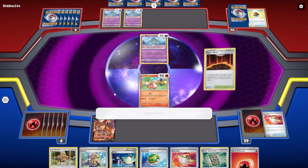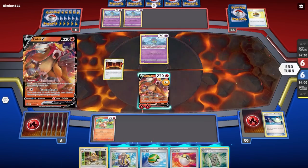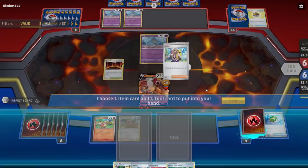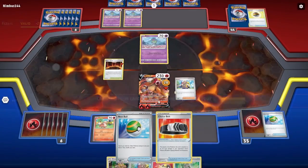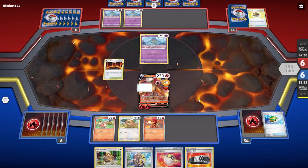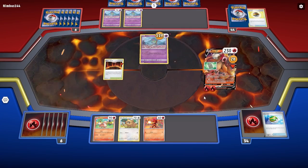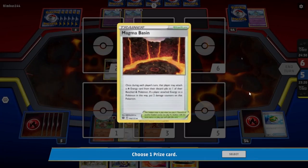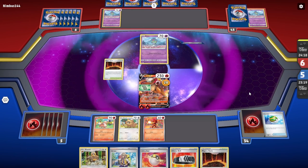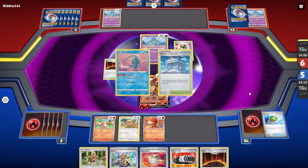I'm going to go ahead and Ultra Ball away a Fire Energy and also accelerate that Fire Energy with Magma Basin to Entei V. I specifically got Entei V so I could use its Fleet Foot ability to draw that extra card, because it's a good attacker turn one going second, and because I can attach Forest Seal Stone to it to get any card that I need. We'll go ahead and use Arvin for Nest Ball and Choice Belt, and we attach the Forest Seal Stone to Entei, but we don't need to use it this turn. We have an amazing board of Growlithe, Bidoof, Charcadet, and Entei V.